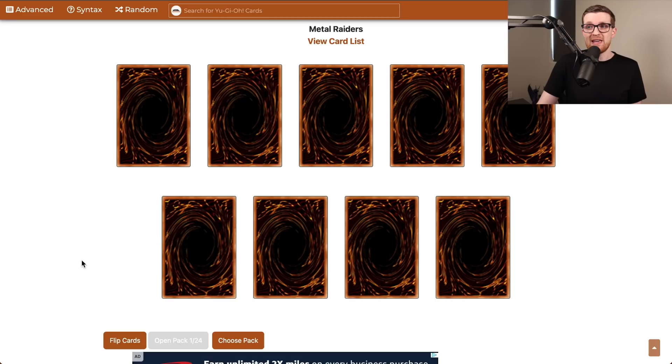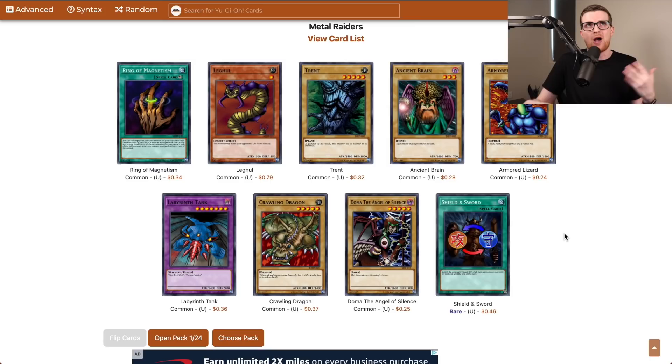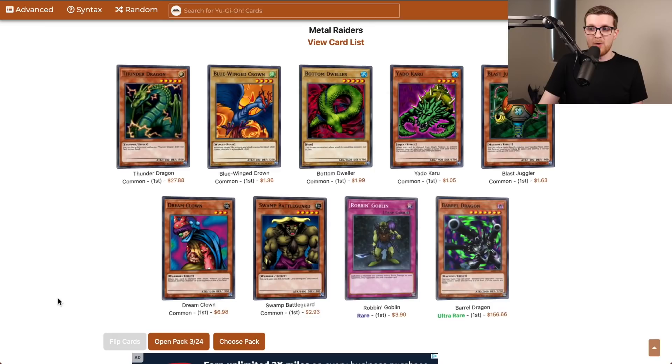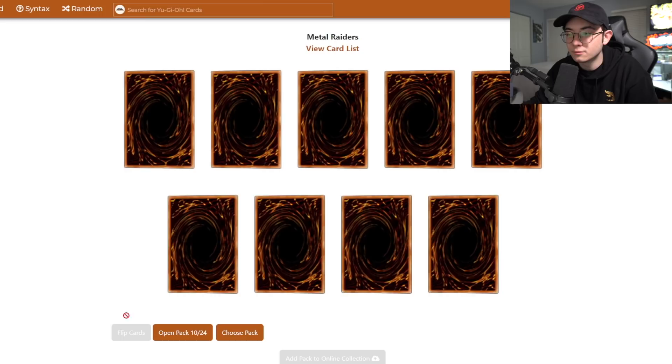Pack number one for Alex — Shield and Sword is a great start, technically removal in a convoluted way. There's a super rare... Kuriboh. If that had been a Heavy Storm or any of the other cards it could've been, I would have been much happier. Barrel Dragon, Ultra Rare — this is cool, but it could have been Change of Heart or Mirror Force. Still, this is a house if we can actually drop it. Robin Goblin probably has more longevity than Barrel Dragon, if I'm being honest.